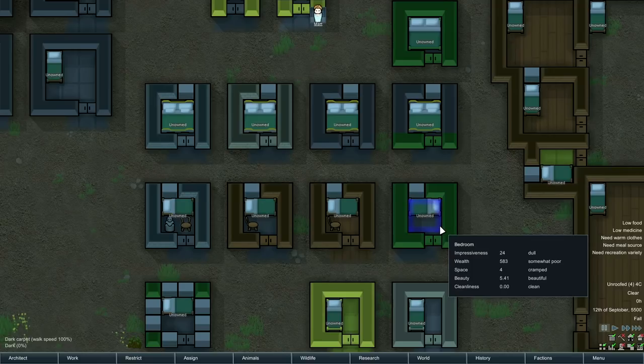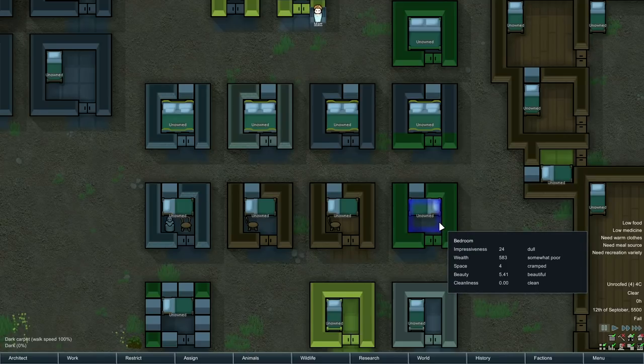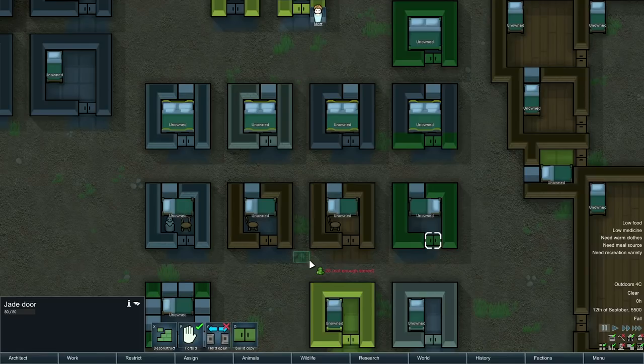A dull bedroom with jade walls, a jade door, and a simple wooden bed with dark carpeting sits at 24 dull — still doesn't matter for a colonist. The interesting thing about jade though is it's actually pretty useful: the door opening speed is still 100%, it doesn't burn, and it doesn't take a lot of jade to make — only 25 jade, which you get easily from just one little piece of mining jade since even a skill 4 miner can pull out somewhere in the 40s. It's a really handy material that's easy to overlook — usually you'd sell it or make a club out of it, but it's quite a nice building material for bedrooms.